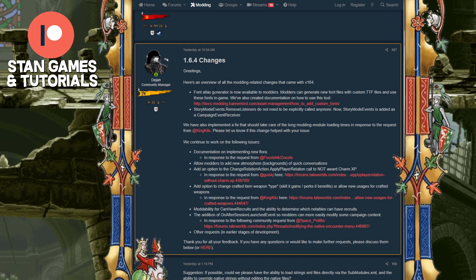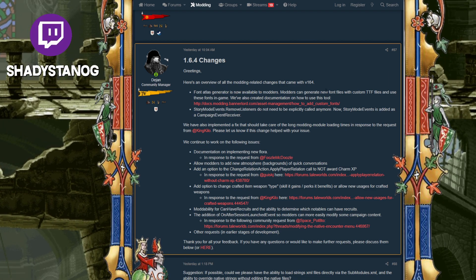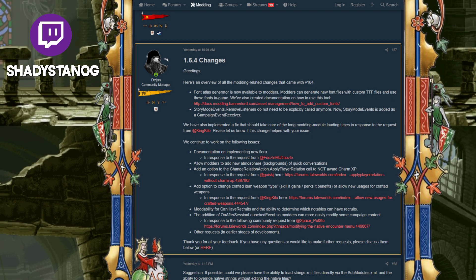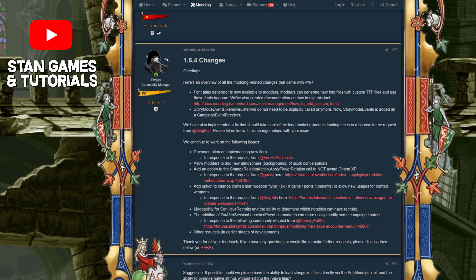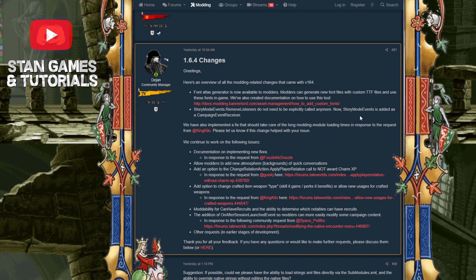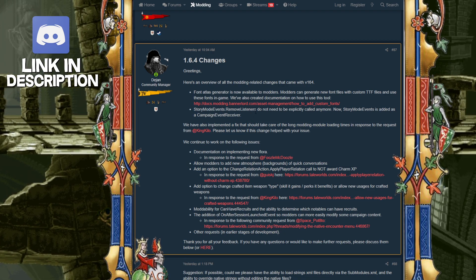So, file atlas generator is now available to modders — modders can generate new font files and use these fonts in game. So new fonts just dropped. Then we got story mode events: roof listeners do not need to be explicitly called anymore; now story modes is added as a campaign event receiver. So I'm guessing it's more flexible now.